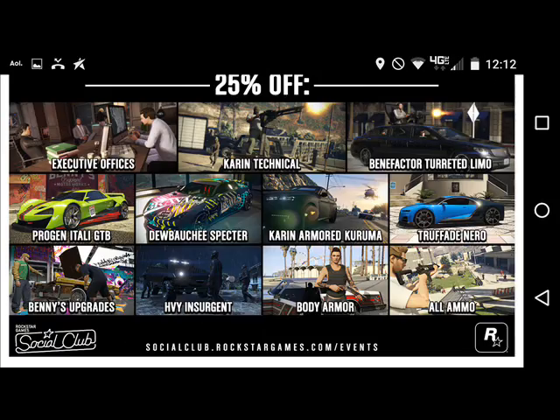They also go on to explain everything that is 25% off, such as Executive Offices, Carrot Tentacle, Turreted Limo, Atali GTB, the Spectre, the Armored Kuruma, the Truffade Nero, all Benny's upgrades, the Insurgent, body armor, and all ammo.